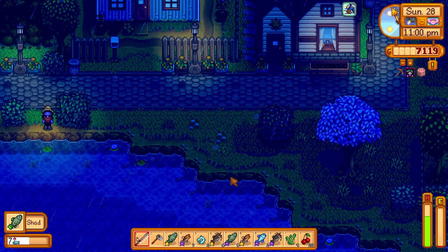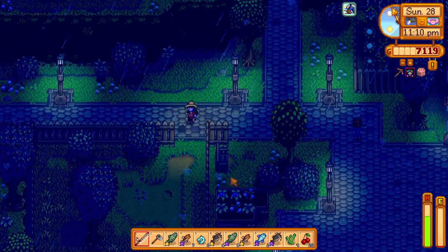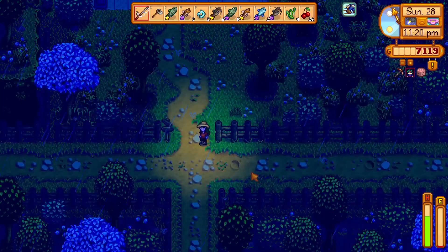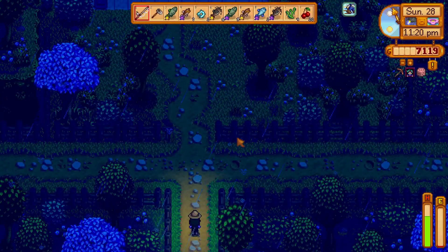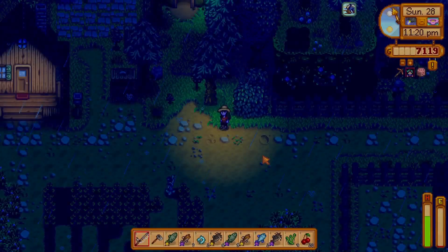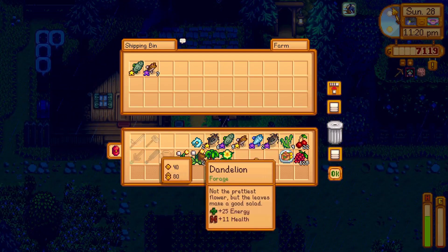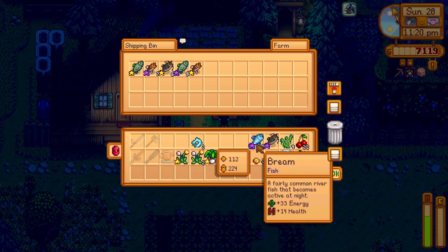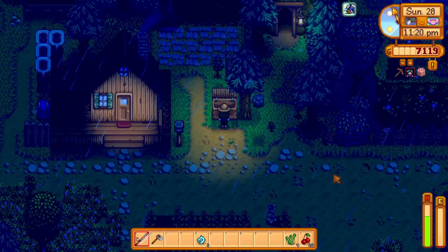And with that we are going to call it. Everything on the top row of my inventory is what I caught today, minus one green algae that I ate to give me like two extra throws. We got one shad, seven iridium smallmouth bass, six gold star catfish, nine iridium shad, one gold star smallmouth bass, two iridium bream, and one iridium catfish. Yes please.